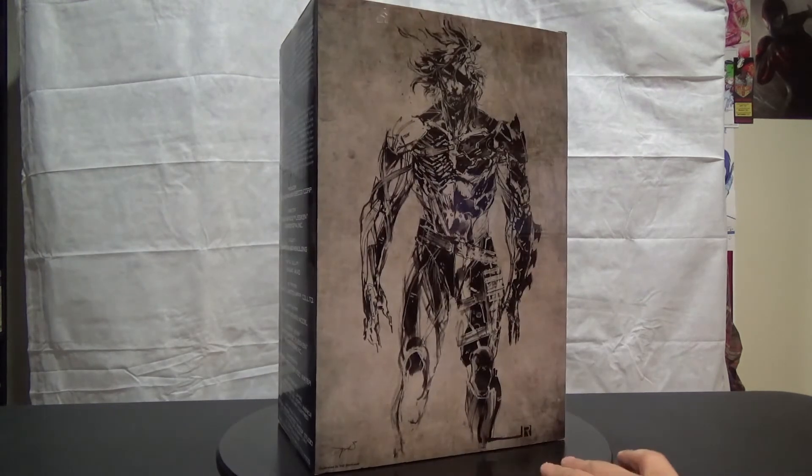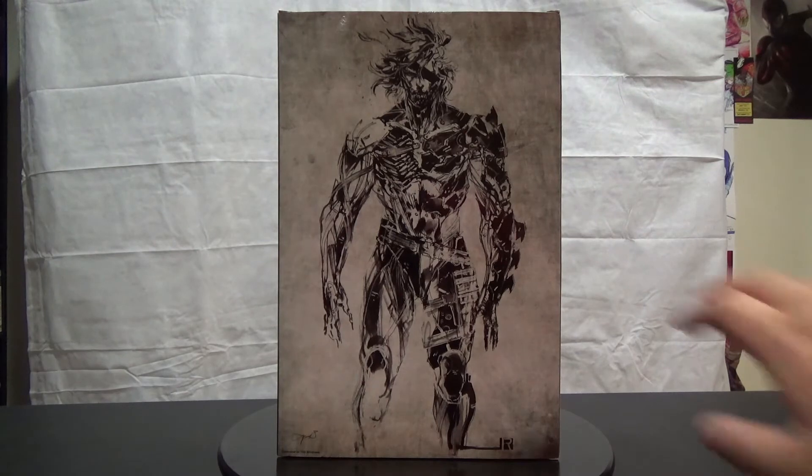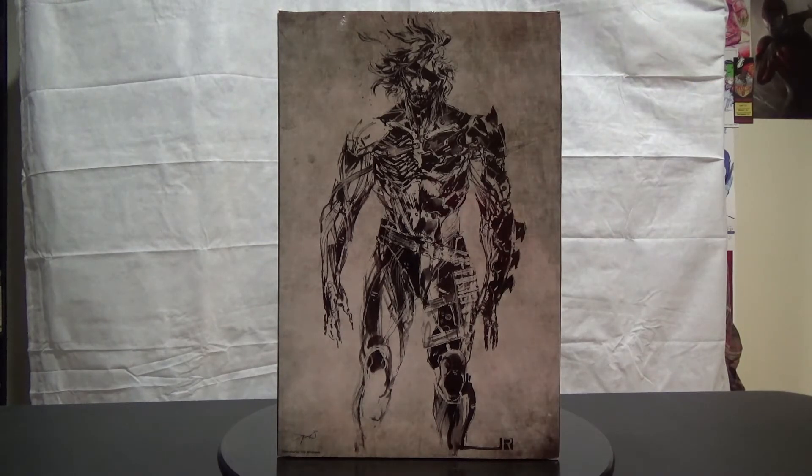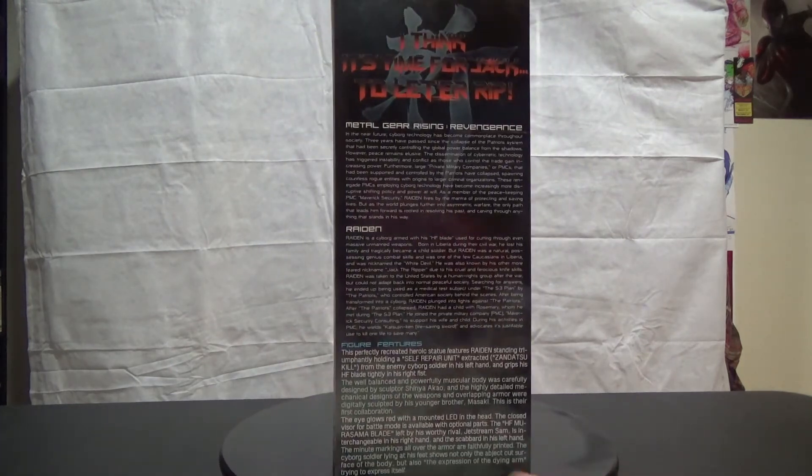There's also another Raiden variant from Metal Gear Solid Ground Zeroes — that one doesn't have a sword, but this one does, which I'm a big fan of. Gekko is doing some pretty cool stuff lately, including the Guts figure from Berserk which I have on pre-order. At the back of the box you get a look at some artwork by the original artist who's done a lot of the artwork for Metal Gear Solid.